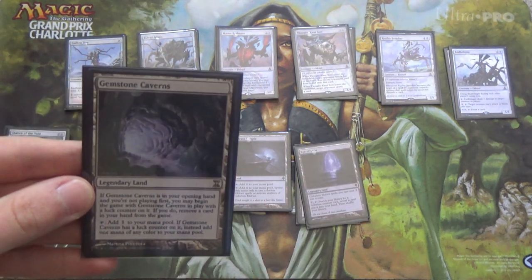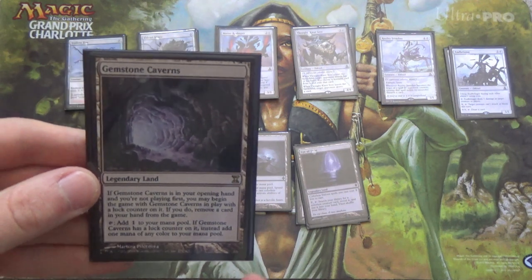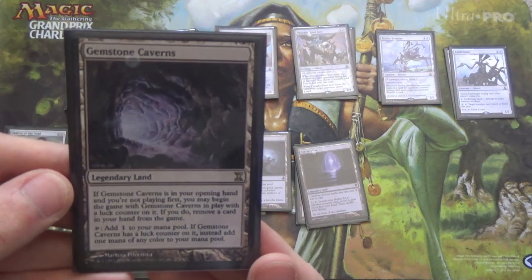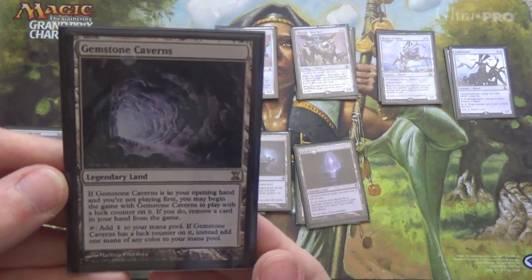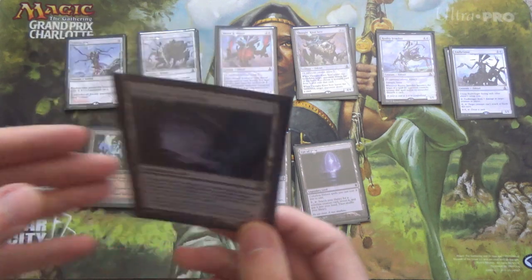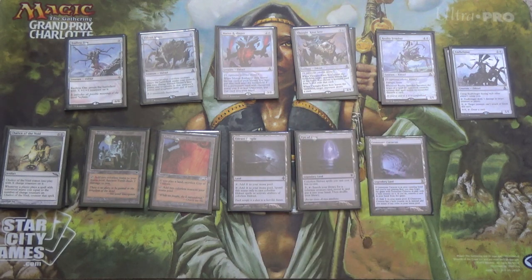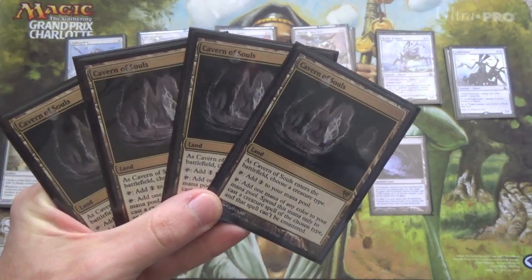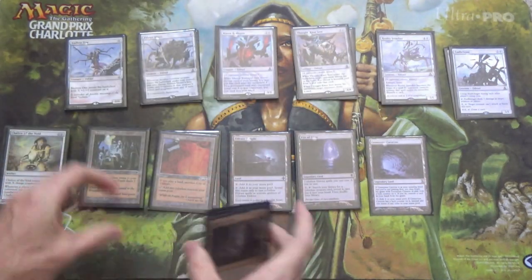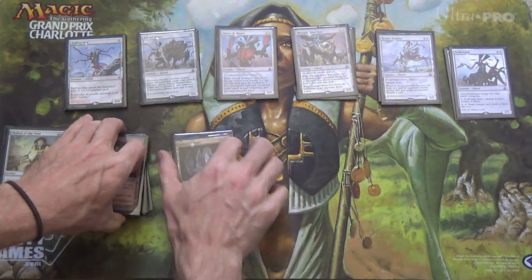As another ramp card, sometimes Gemstone Caverns will be a ramp card. If it's in your opening hand and you're on the draw, this lets you begin the game with it in play, but you have to exile a card from your hand — so it's kind of like you were actually on the play. That gives you a slightly greater chance of having 2 mana on your first turn. We're also running four Cavern of Souls, always naming Eldrazi — just makes them uncounterable, fights the blue decks.